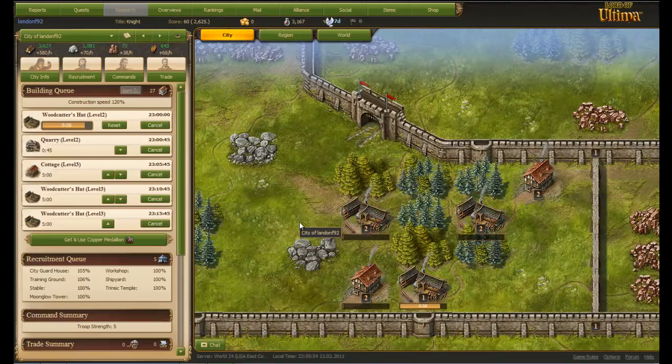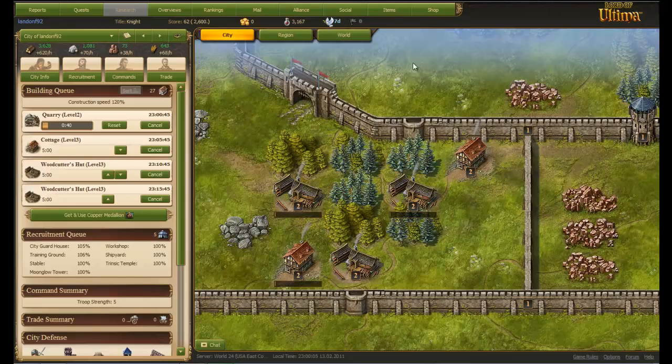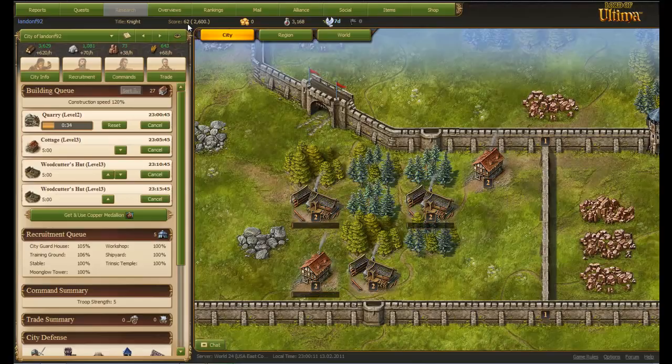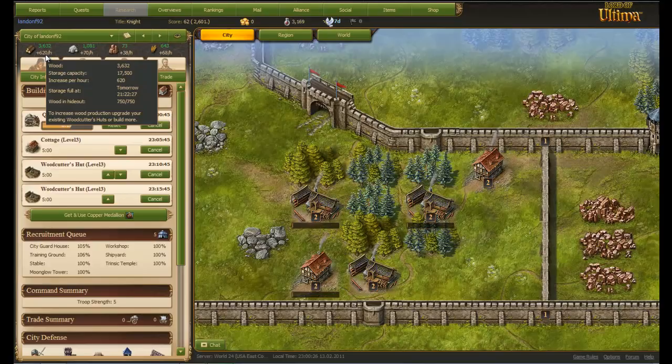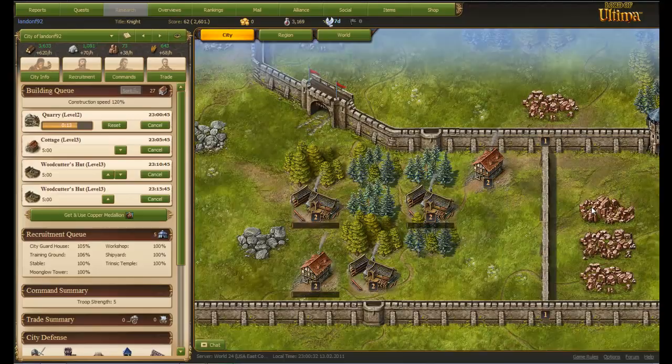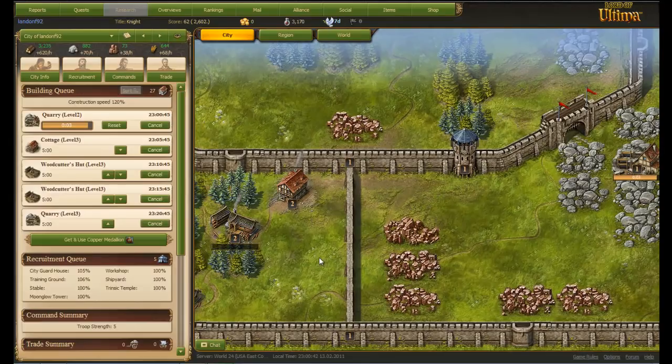Farms are definitely down there at the bottom — you don't need to worry about that right now. You need to worry about getting your city strong and working on the score. Overall, the score doesn't matter too much right away. What you want to aim for is just getting your hourly lumber and stone production up, which I'm trying to do right now. That is the main thing you need to do right after you're done with the tutorial on Lord of Ultima.